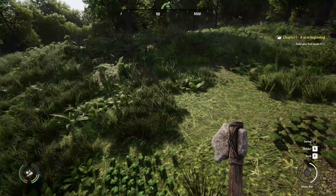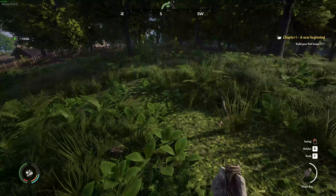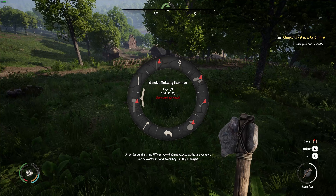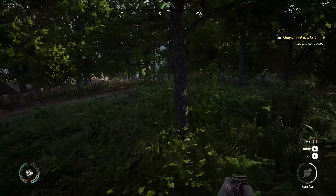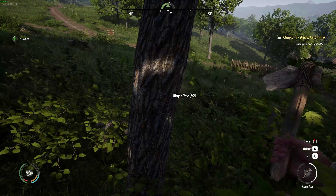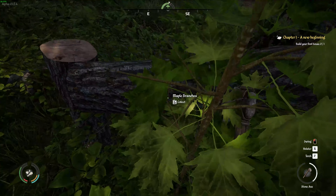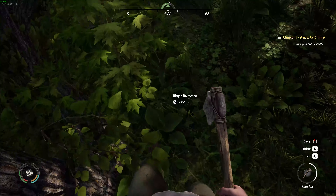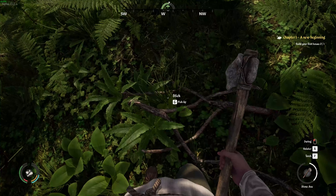Let's look for some sticks — there we go, pick up that stick. There are plenty of sticks around here. Let's see how many we need: one log and ten sticks. So we also need a log. Let's get another log. There are some more sticks here — maple branches. Let's knock this tree down and get the log. For some reason it wouldn't let me log it, so let's pick up these sticks.